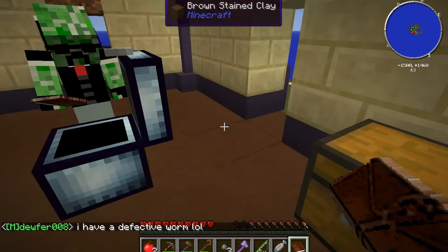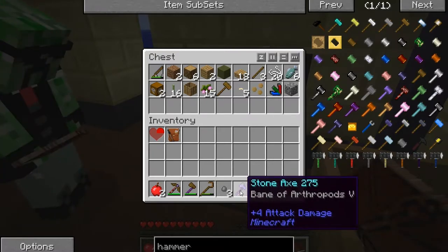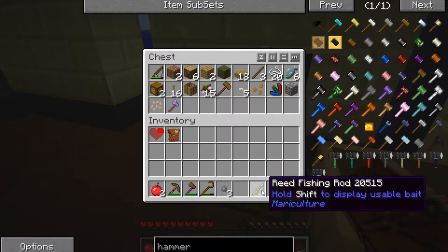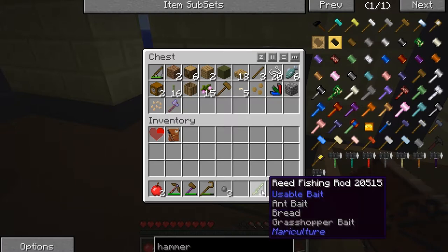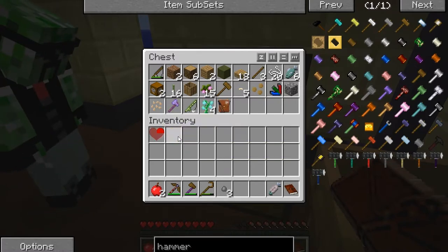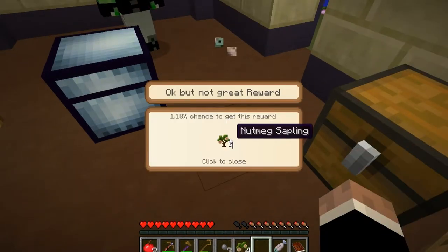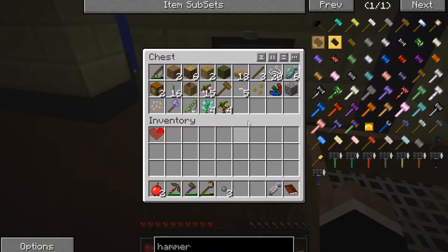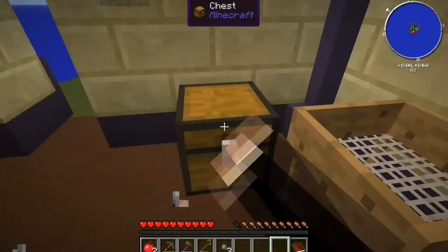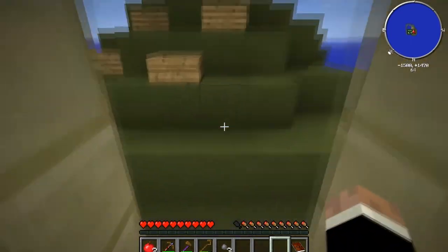Ooh! I got a stone axe with Bane of Arthropods 5, and a really good fishing rod. I got four slimy saplings from my bag — sweet, we're going to need those later in the game. I got nutmeg saplings. Wow, cooked fish restores one whole haunch — might as well eat it. I'm out of apples. We've got to figure out a way to hopefully cook these fish soon.